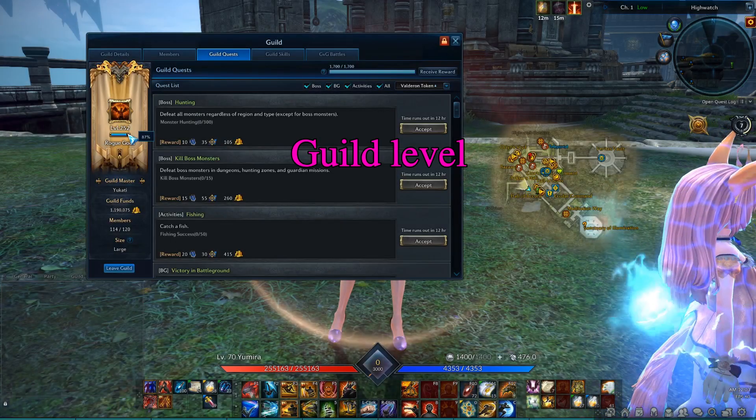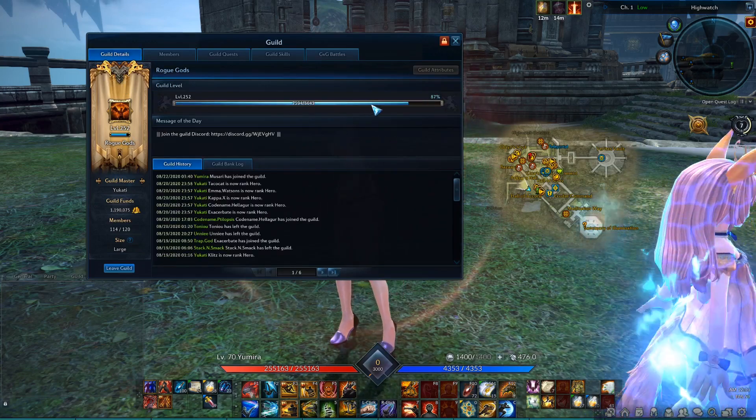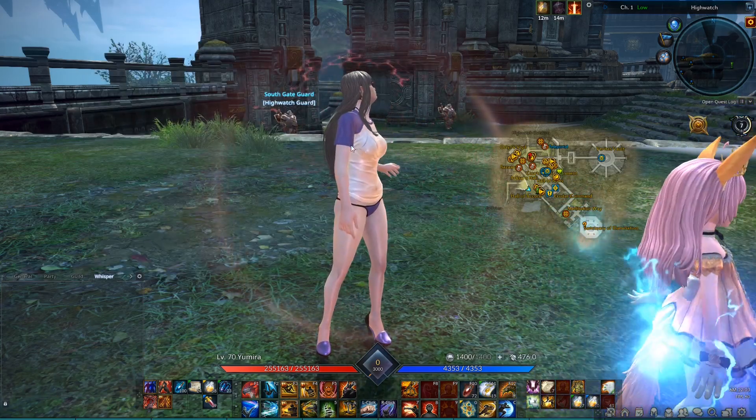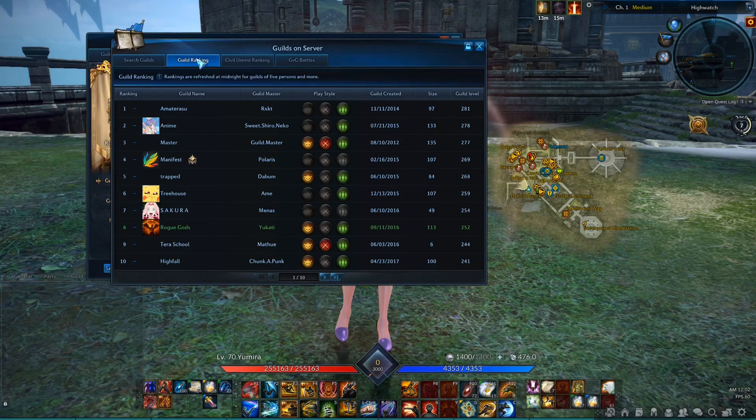Guilds can level up by completing guild quests or by leveling characters that are members. Each level up will give one point that can be spent on guild skills. There is also a list of the top 100 highest level guilds, however new ones might have to grind for a long time to even register in this list nowadays.